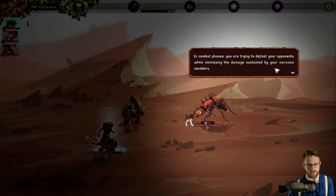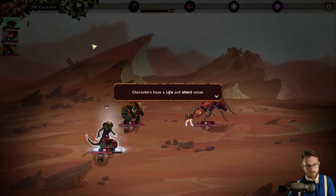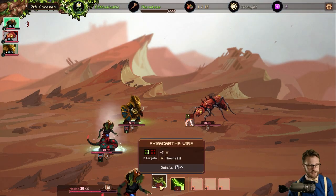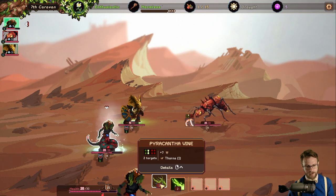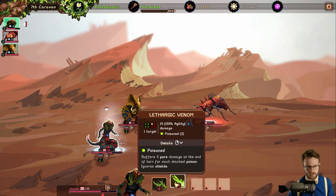You just entered combat. This happens when you encounter hostile creatures and people. In combat phases you're trying to defeat your opponents while minimizing damage to your caravan. Each character has a speed stat that determines its position in the turn order. When all characters have played, a new turn begins. Characters have life and shield values — shield regenerates at the end of the fight but health does not. They die if their health goes to zero.